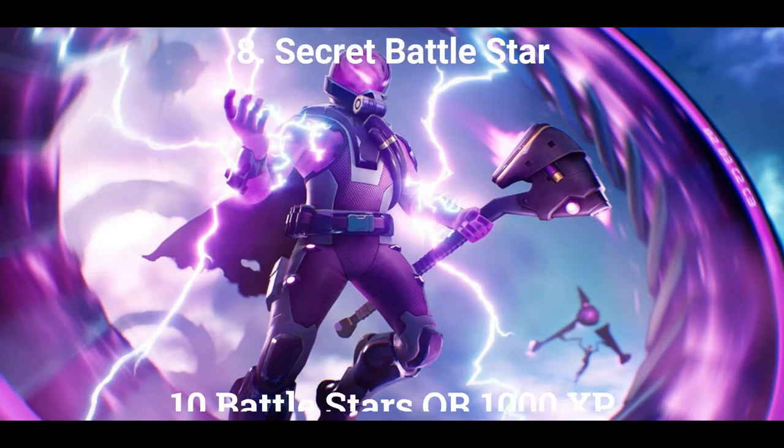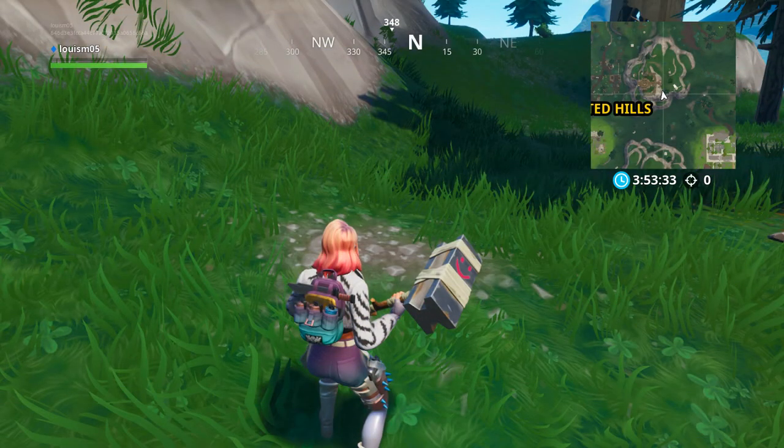And if you complete all that, there is a secret battle star to unlock this week. The location of the battle star is at coordinates B2, B3, C2, C3. The specific location is just behind the wind turbine on the mountain east of Haunted Hills.